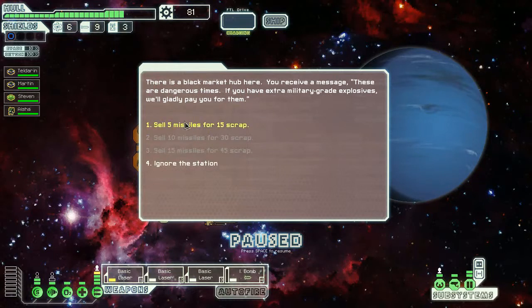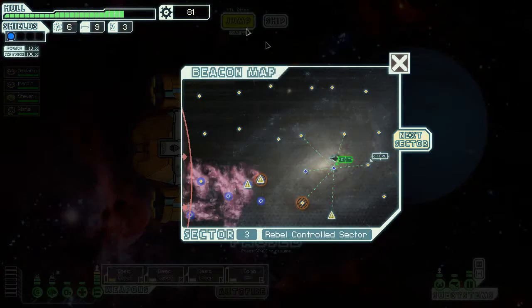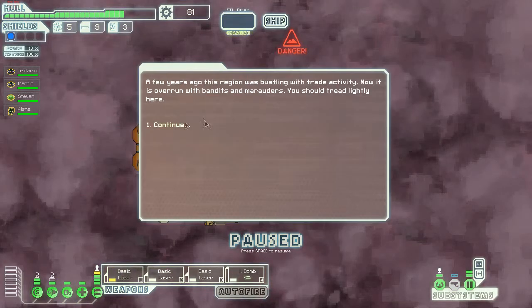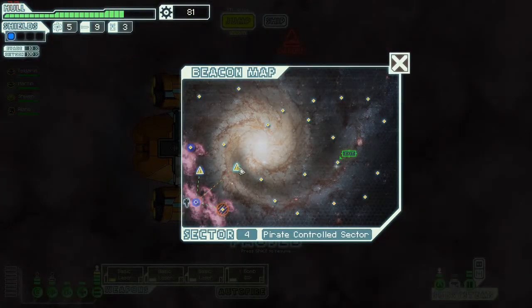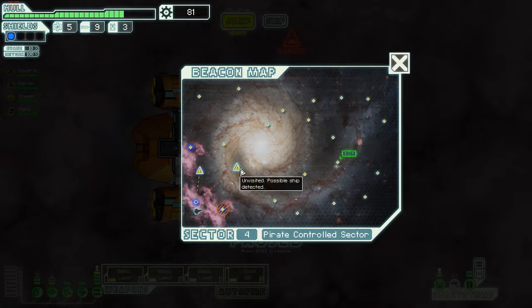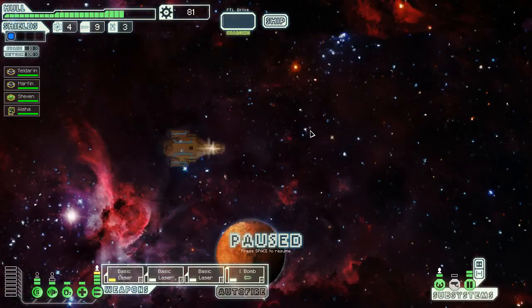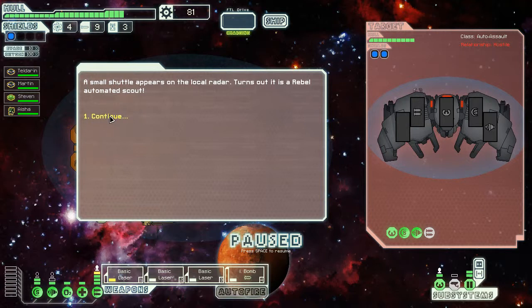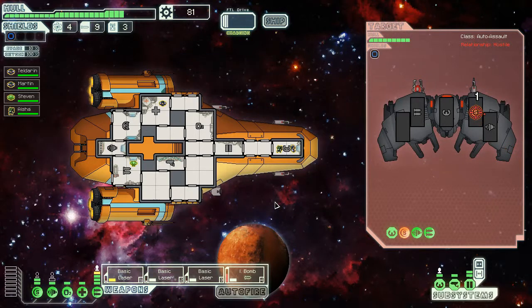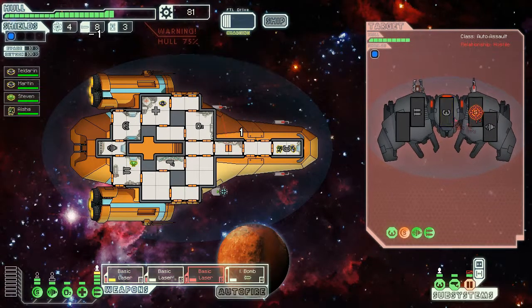I'll increase my shields. I don't want to sell the missiles. Let's go to the pirates. Ship detected — screw it, I'll fight this ship instead of going into that bad nebula and getting my ass kicked. It's an automated scout. Attack their shields. I'm using everything I have to attack them. I'll just go through that.